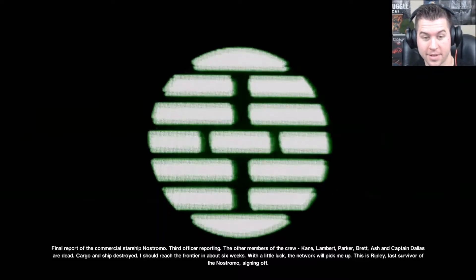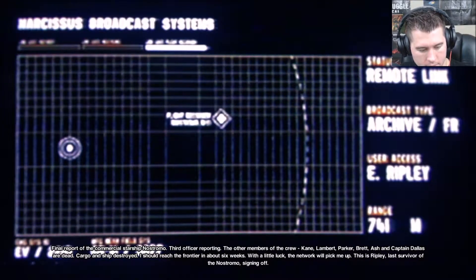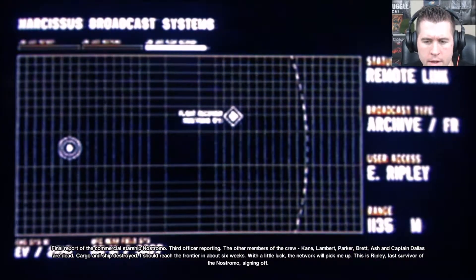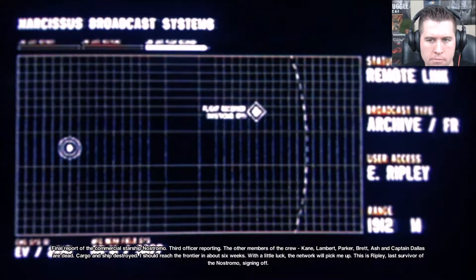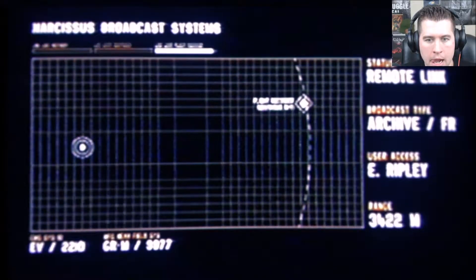Final report of the commercial starship Nostromo, third officer reporting. The other members of the crew — Kane, Lambert, Parker, Brett, Ash, and Captain Dallas — are dead. Cargo and ship destroyed. I should reach the frontier in about six weeks. With a little luck the network will pick me up. This is Ripley, last survivor of Nostromo, signing off.